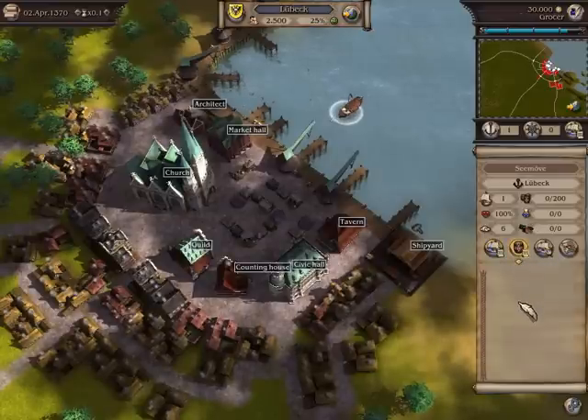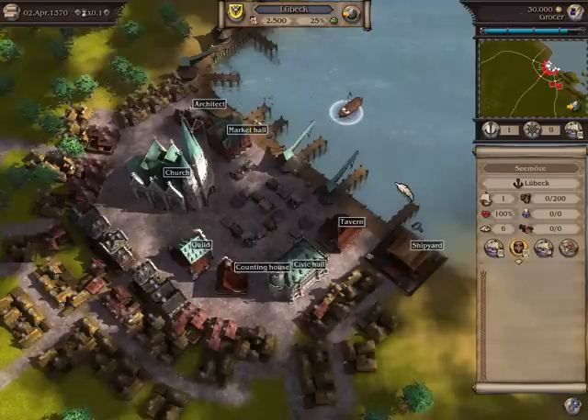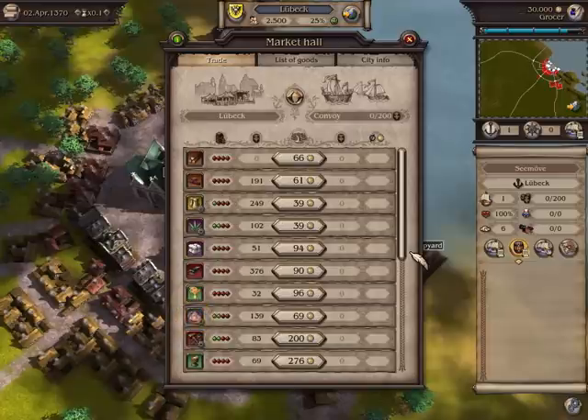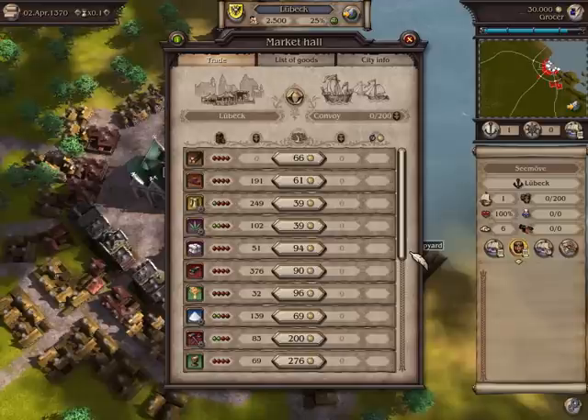Click on the market hall or a port crane in order to open the trade window. Here you can trade between Lubeck and your convoy. Let us look at the commodity salt. The amount Lubeck currently has is shown in the third column. Next to it is the price.